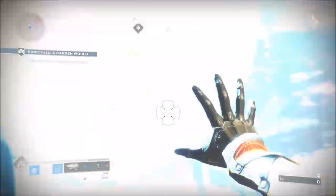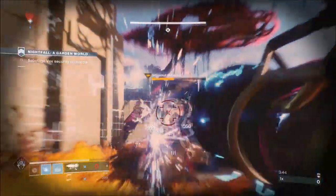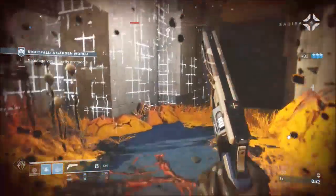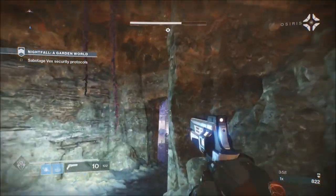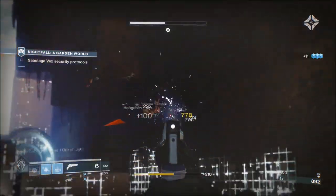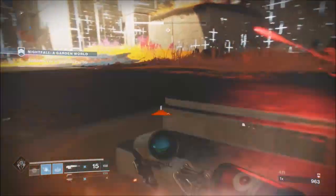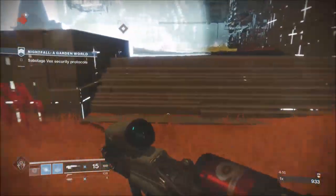When you get to the first Minotaur, you want to hit the Minotaur with your grenade — actually hit him with the grenade so it's pulsing on him — then hit him with Warcliffe and just forget about him because he's going to die. You don't have to bother with any ads, take out the box, and you can go straight to the next section. I went red bar there, but out of three or four completions that was the first time — don't worry about that.